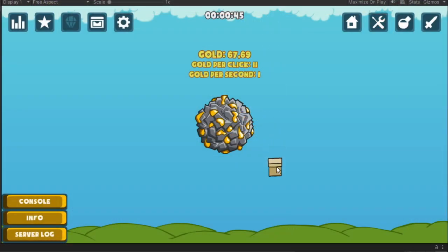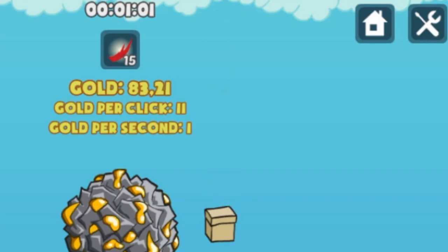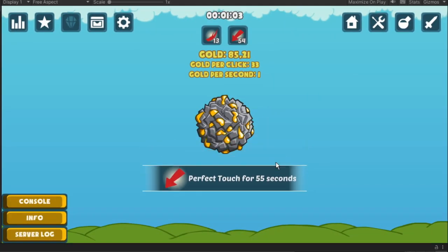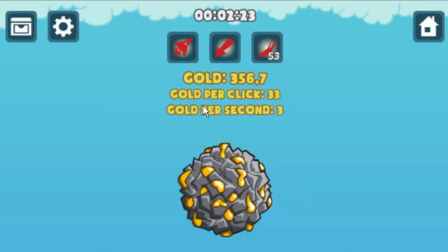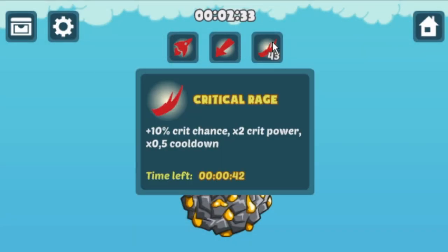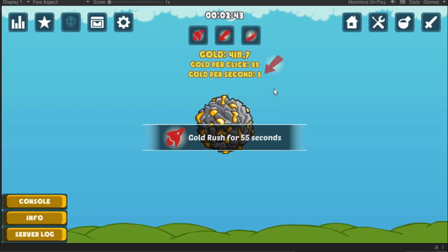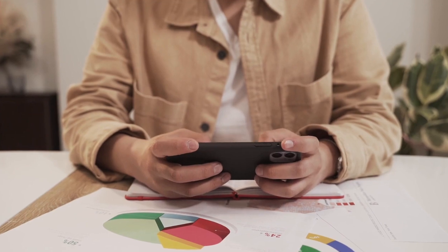There's this bonus system in Get a Little Gold where the game drops crates once in a while. And if the player manages to tap on one, they receive a temporary power-up like increased production, click power, or critical chance. In theory, once the player taps and receives their bonus, they shouldn't be able to tap the same crate again.